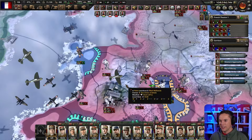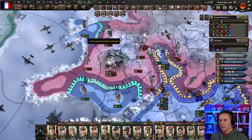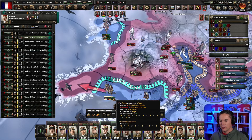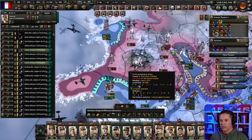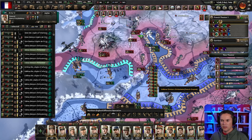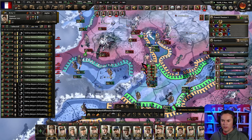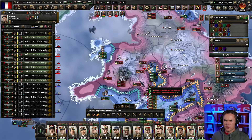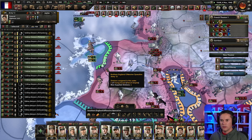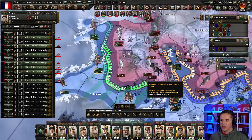That looks like a very scrappy mess, so let's take half of those guys and meet up there. Take one of those to get that one and those other two can assist there — excellent. What we need to do, because we've got too much there, is try and break through in that location and then sort out the lines as best we can afterwards.